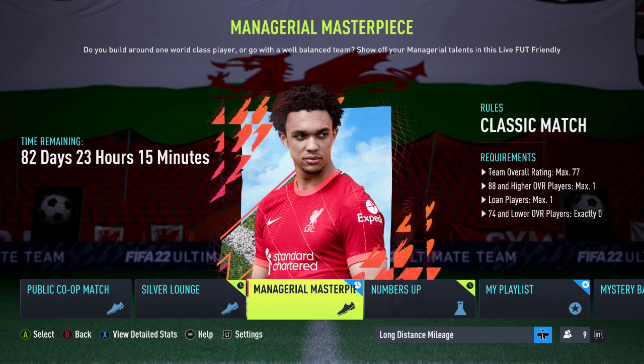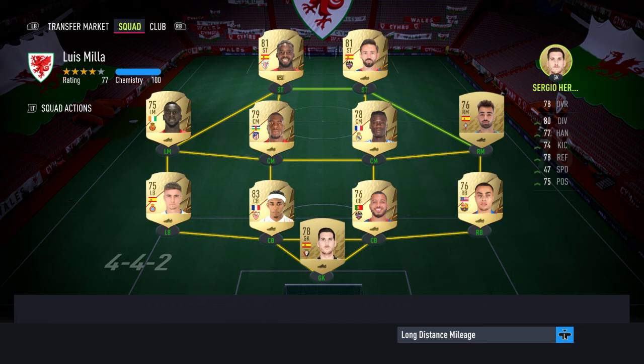They pulled me up on what I was going to approach it with. With the rest of the restrictions: 77 highest overall team rating, only one 88-rated player or higher allowed, one maximum low player, and no players of silver or bronze quality. This is the squad I'm probably going to be using — we've got a 77 rating overall.